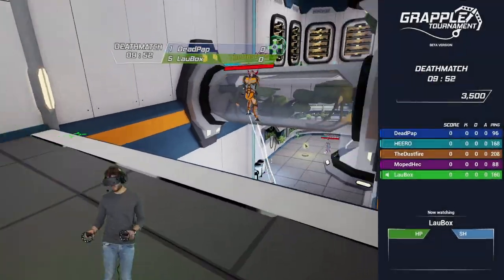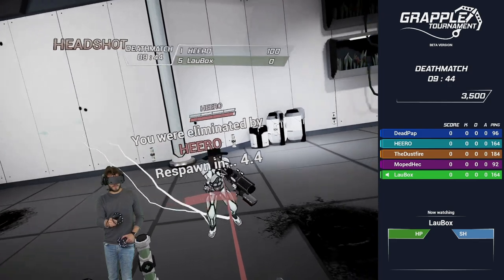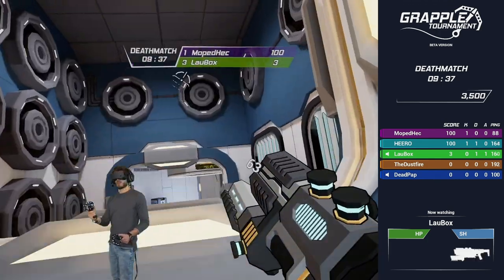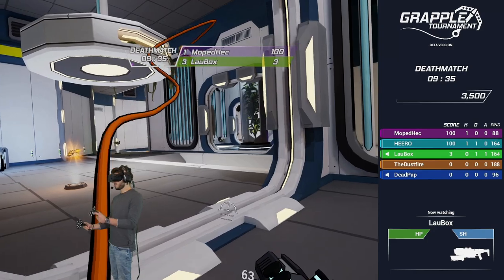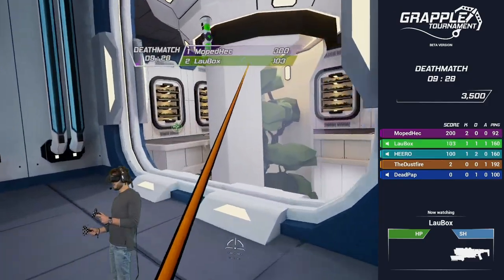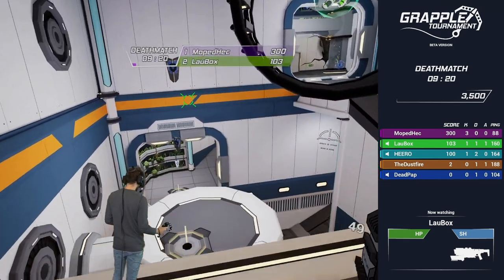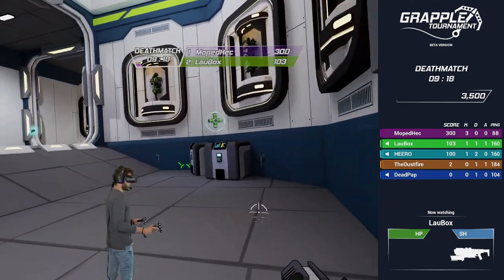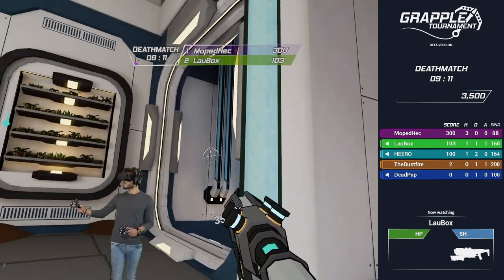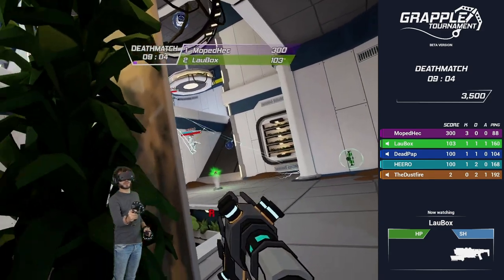Here we are in a match, with spectator mode on. On the right side you can see what guns I have and the enemy players. It's a fast-paced action FPS shooter, as you can see. I'm pretty new, so you will see me die a lot. But you have 100 health, 100 HP, and you can take armor — just like in Unreal Tournament and Quake. 100 health and you can get up to 150 armor. There are guns all around that you can pick up, and the grappling hook is very useful to get around the map.